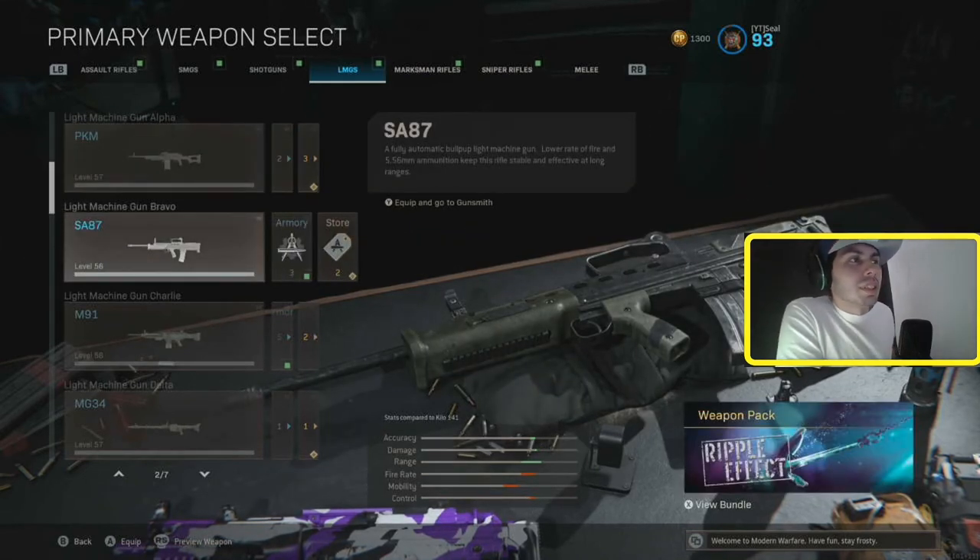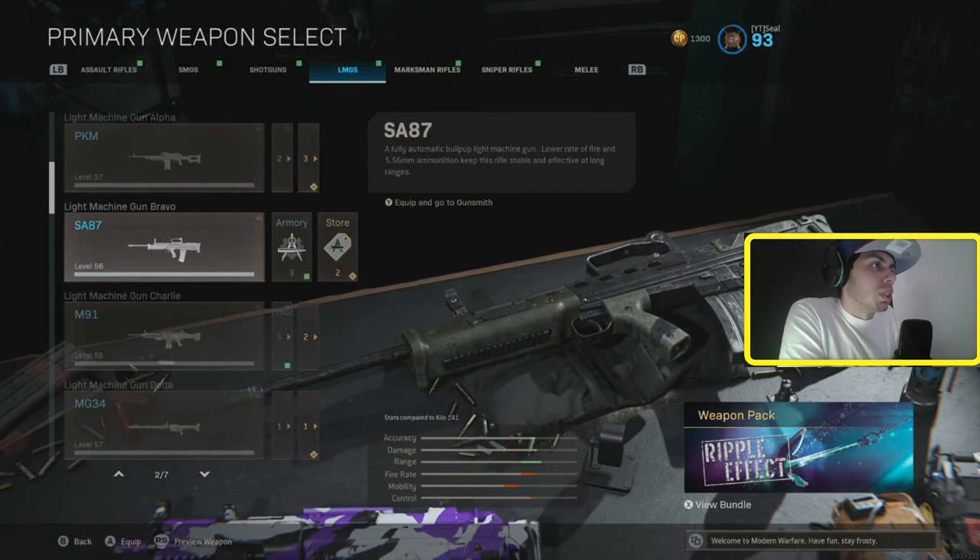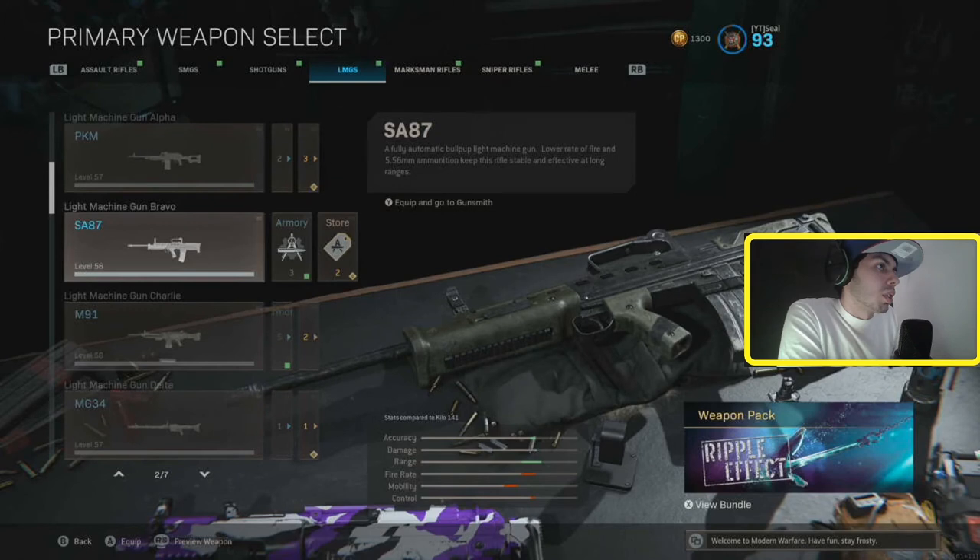The SA-87 — I don't like this gun. It feels really weird to me, really bulky. It is usable though — I used it a lot in Warzone when I picked it up from ground loot and it kills pretty fast. But I don't really like it at all.